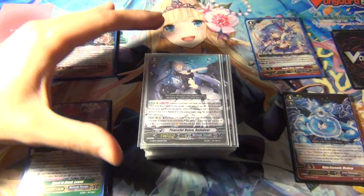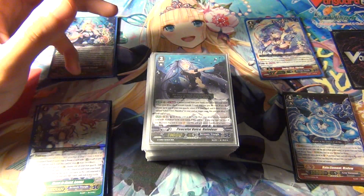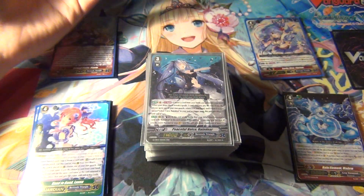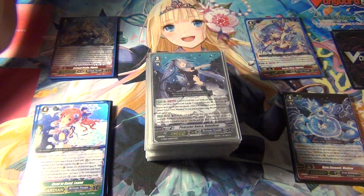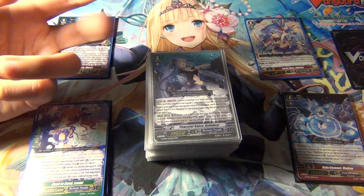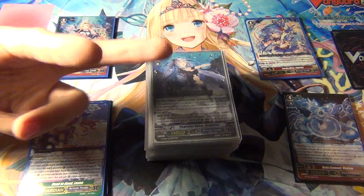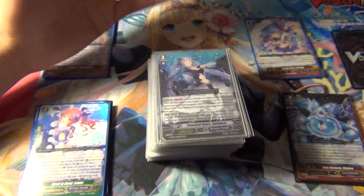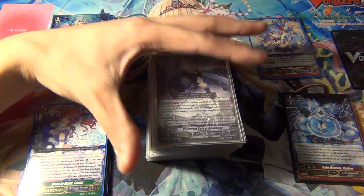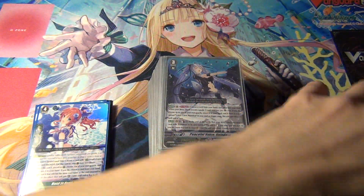Reindeer is technically one of the best Bermuda Triangle decks from back in the day, with the original release and debut of the clan — the Banquet of Divas. Back then there were three decks: Riviere and Pacifica, which were the premier decks because they had the holos, and then the third one, the budget-oriented one, was Velvet Voice Reindeer.